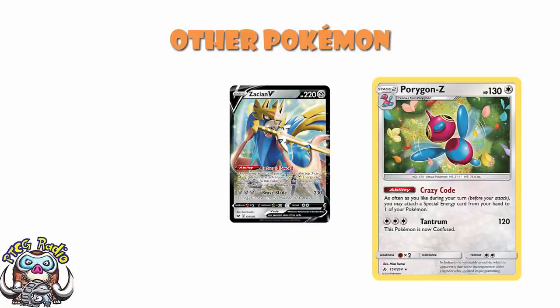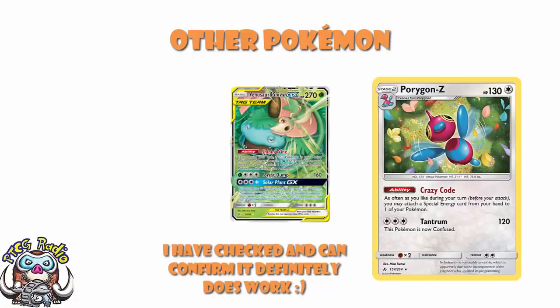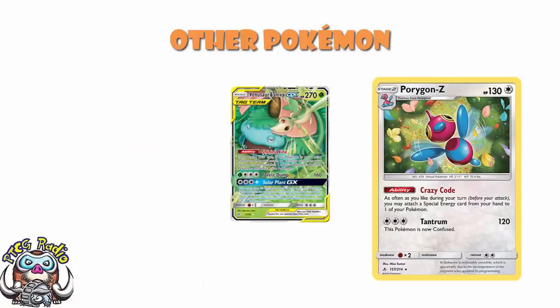We then see Venusaur and Snivy. Venusaur and Snivy has an amazing ability whereby when you attach a Grass Energy from your hand to it, you get to Gust one of your opponent's Pokémon active. They're not playing any Gusting, so I believe this actually works — otherwise they'd be playing it. With something like an Aurora Energy, because when it's attached it is still a Grass Energy. I'll pop a definitive ruling in the description. But it's also actually got a really nice GX attack that does 50 to each of your opponent's Pokémon, and if this Pokémon has at least two extra energy attached, you heal all damage from all of your Pokémon. With big Pokémon here, this works really quite nicely — especially if you spread damage and then start coming in with Cramorant.